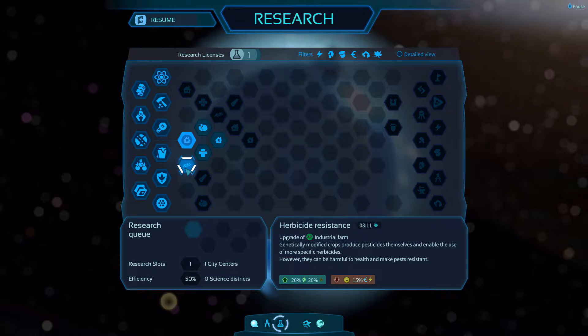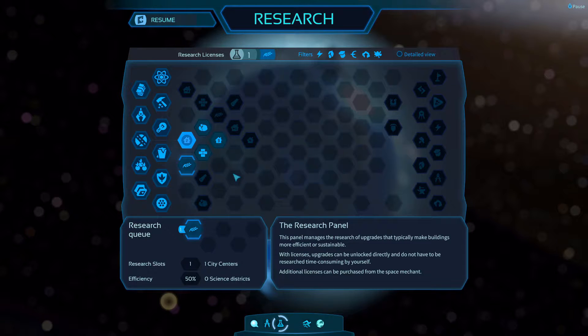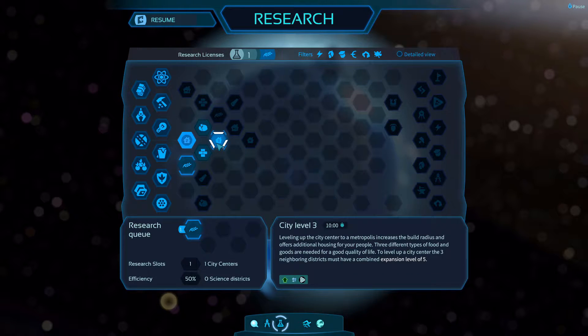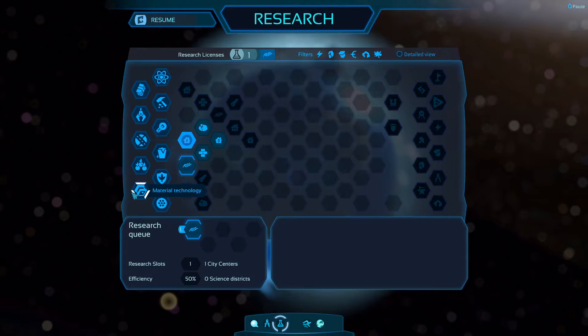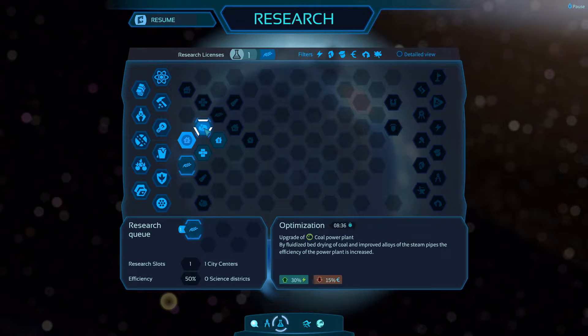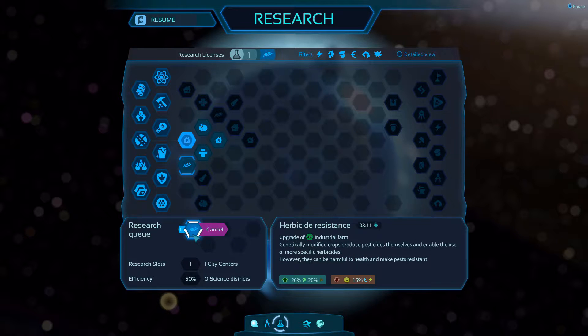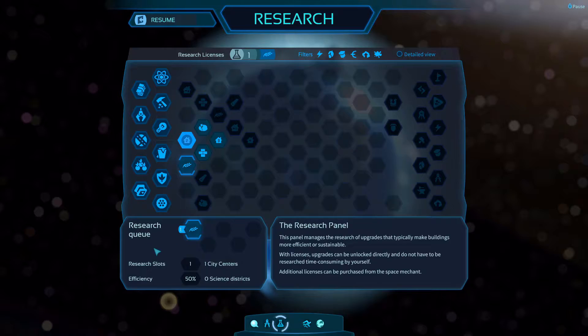Food is always important so let's research the industrial farm upgrade. Can you queue them? There's also an upgrade of the coal power plant. To get more research slots you need to build more city centers. So we just wait around eight minutes for research to complete — what's the plan?